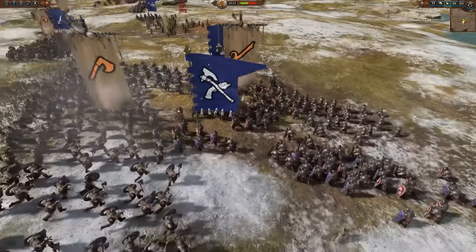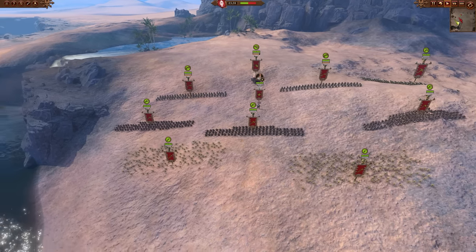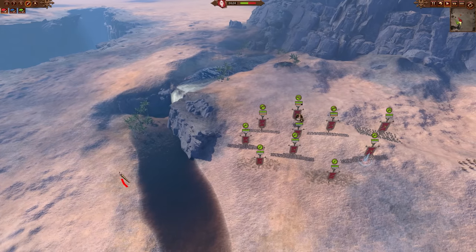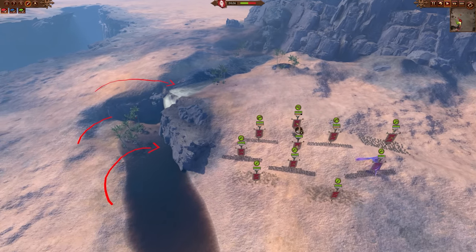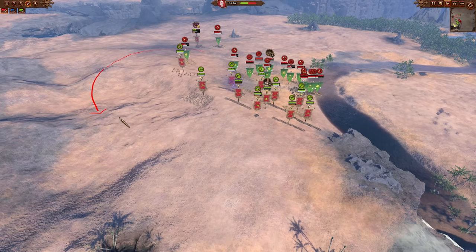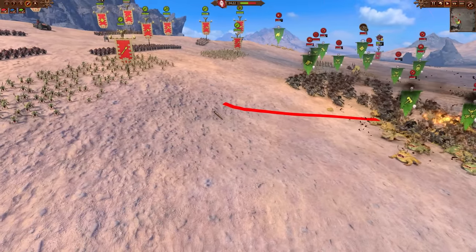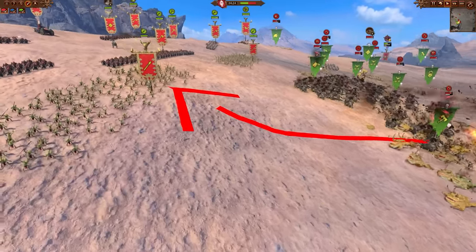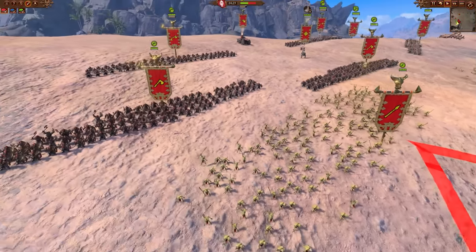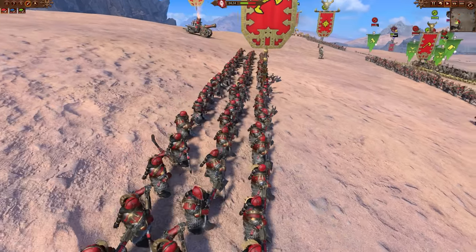The next tactic is one new players maybe don't think about so much: terrain. Terrain can be very powerful to utilize in many ways. Here I'm using scenery to protect one of my flanks — there's a rock face and a river, so the enemy has to come all the way around. Because I only have to worry about one side, I can put more stuff there to protect it. We're also sat on a hill using the high ground, forcing the enemy to fight uphill. Always try to get the high ground — forcing the enemy to fight uphill puts them at a damage disadvantage.